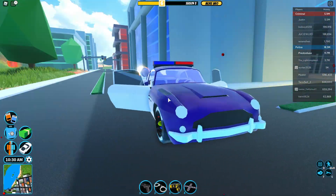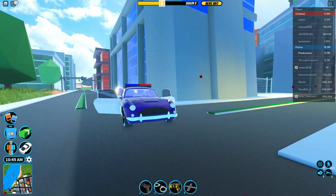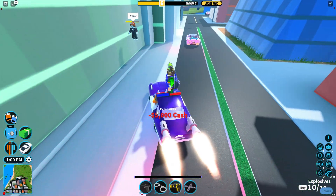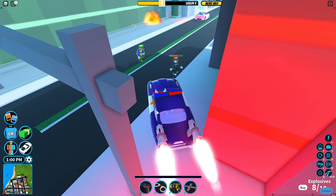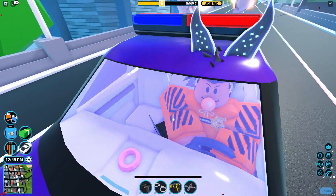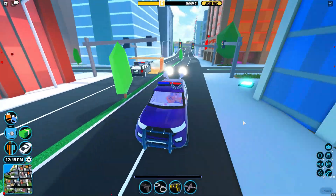All right, so this is what it looks like at first glance — it looks like a nice vehicle. When you're outside the vehicle the door is open, it's like waiting for you to go inside. It has a nice little snack area and a laptop in the back. It looks really nice and clean.